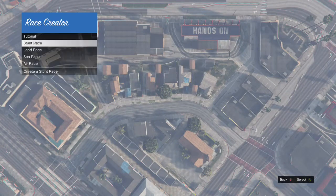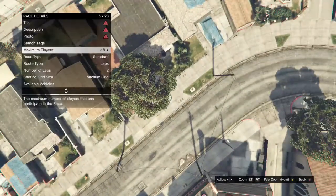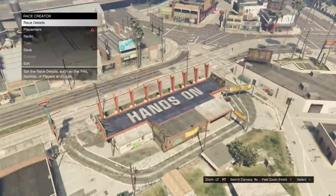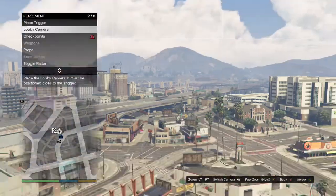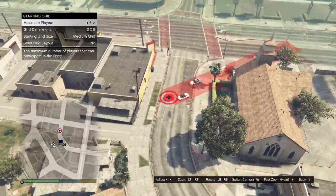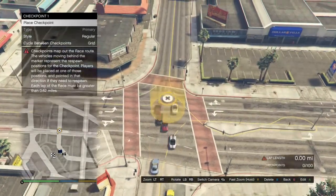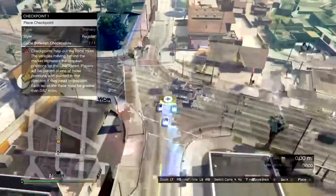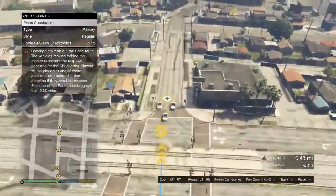When you're in creator, go to create a race and make a land race. After that, fill in your details: set the number of laps to one, name your title, add a description, and take a random photo. Then go into placement, place a trigger anywhere, take a lobby camera picture, get your checkpoints, and choose the sports vehicle category for better speed and handling. Check the bottom right — the lap length needs to be at or above 73 miles, or the glitch will not work.